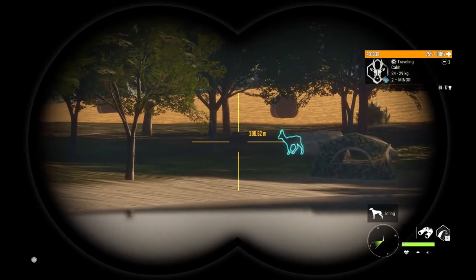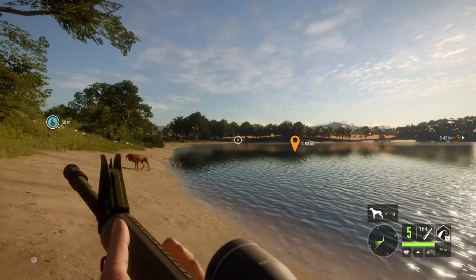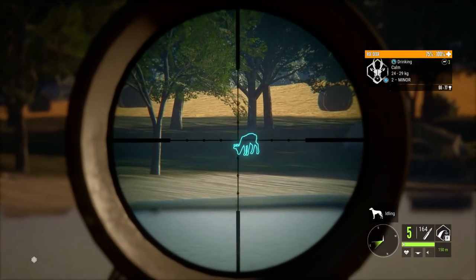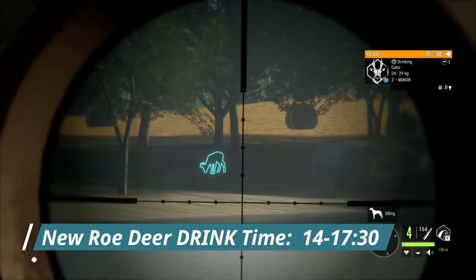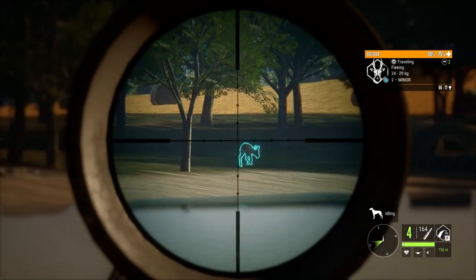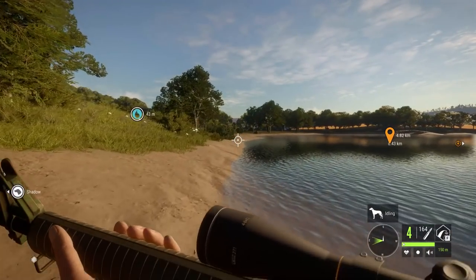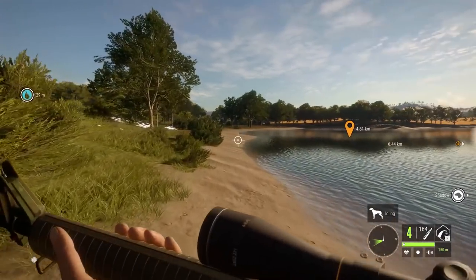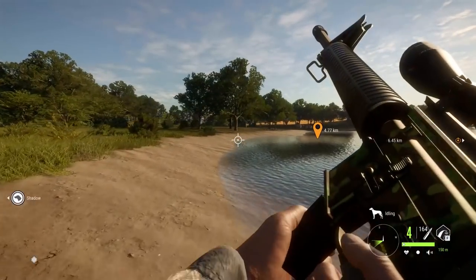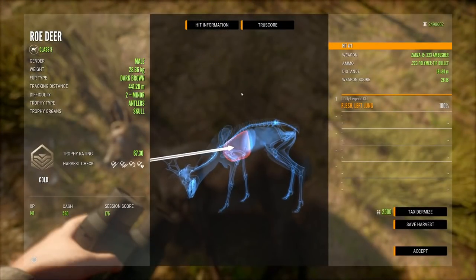We have a roe deer coming in so it's time to try out the 223 AR. Roe deer are class 3 species, making this the perfect weapon for them. I've figured out that roe deer in Cuatro now drink from 14:00 until 17:00 or 17:30. The quick kill indicator is a little slow because the 223 isn't a very strong weapon, but I think we got a vital. The 223 AR isn't the weapon for farming something like whitetail, but for coyotes, jackals, and roe deer it's pretty great — I'll be reaching for it quite a bit. All ARs carry five shots right now, and I'm hoping the 22 AR gets an increase to 10.